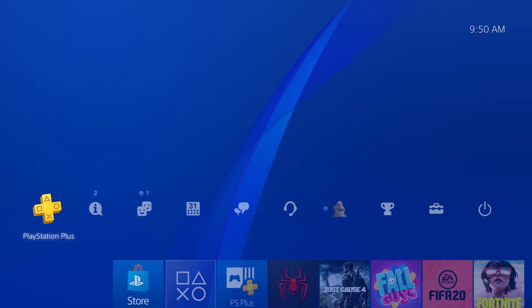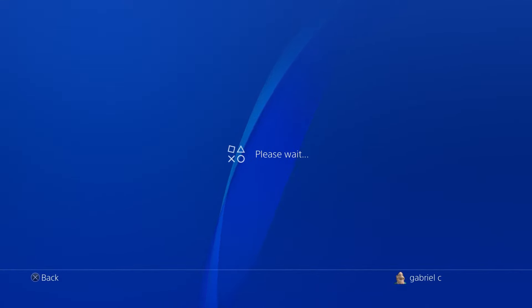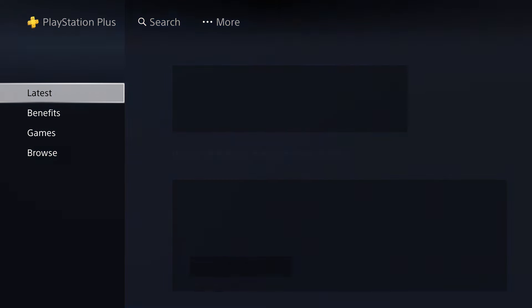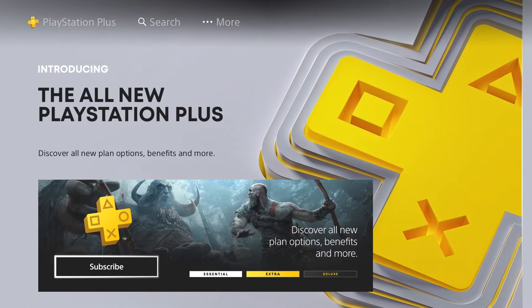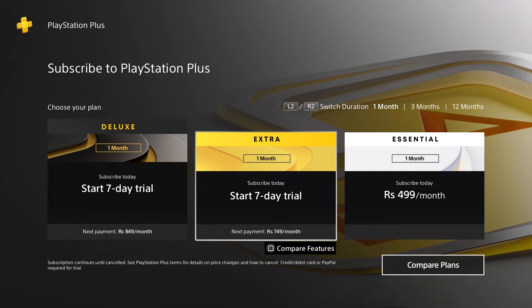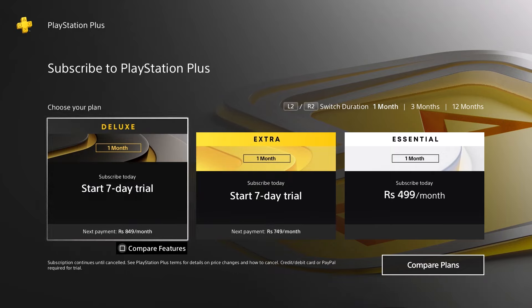Now that we're logged into the Indian PSN account, we're going to head over to the PlayStation Plus tab. Just open this up, click on the Subscribe button, and it's going to bring you to the next page. As soon as you open this up, you're going to see options to sign up for a free trial.